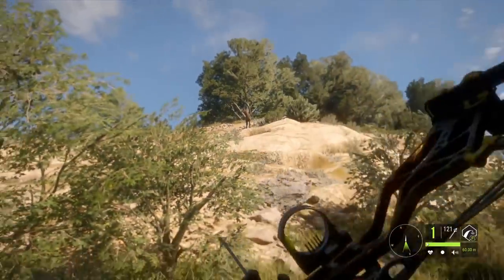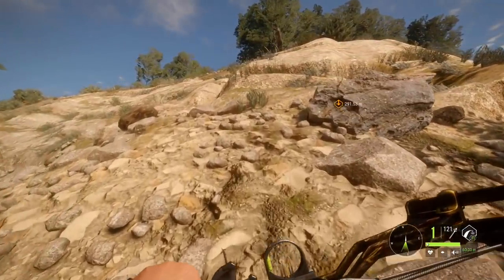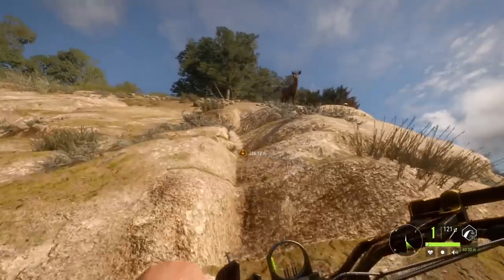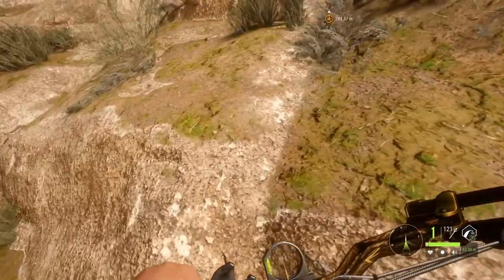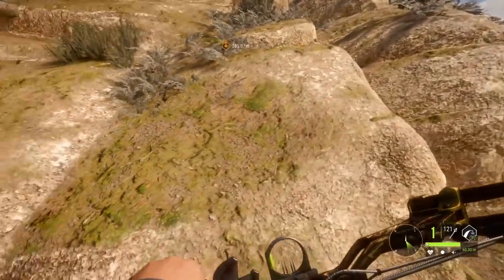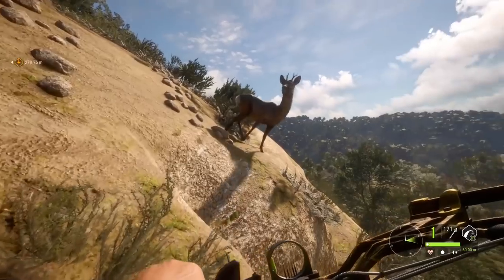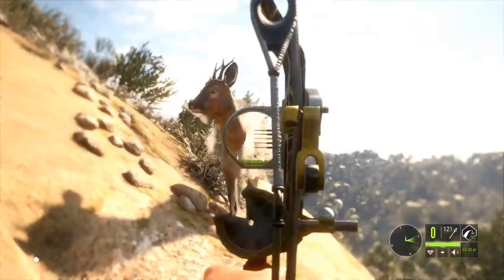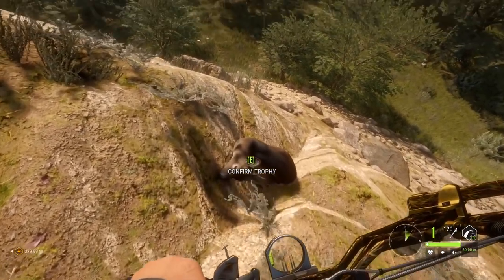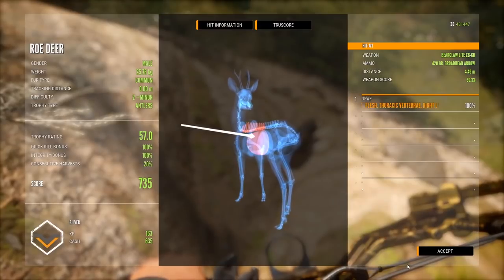Found another roe deer - I think he's stuck on the rock. Sometimes the animals in this game do the weirdest things. Hey man, you want me to put you out of your misery? Are you stuck on this rock? He's trying to run away, I can't even get up here. I'm gonna save you, and by that I mean kill you and put you out of your misery. Good riddance. There we go - we got it, and he's falling down the hill still. Another roe deer in the bag, another glitched out animal.